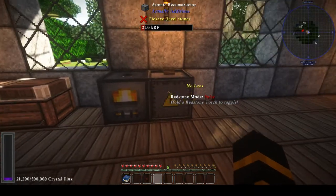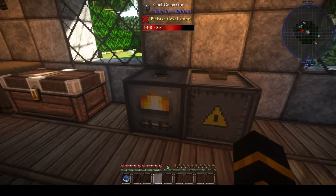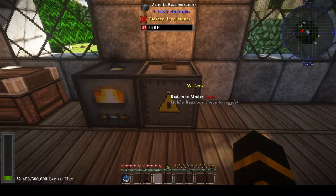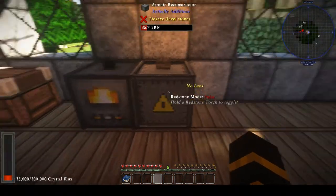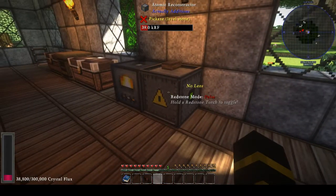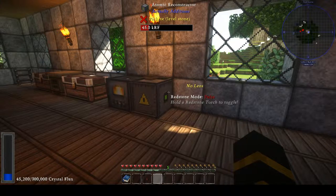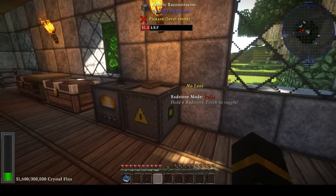You can see the coal generator is draining and the Atomic Reconstructor is gaining power. It will use power — at least 1000 crystal flux each time it shoots, and it will use more depending on what it is doing.